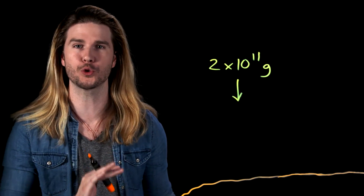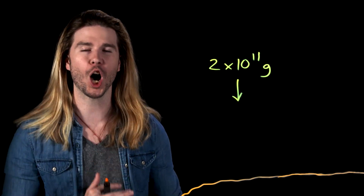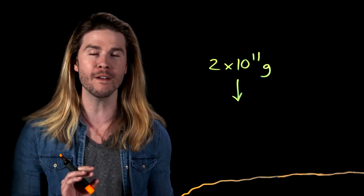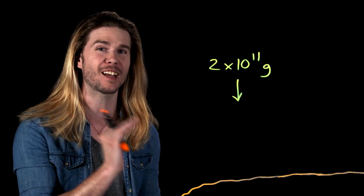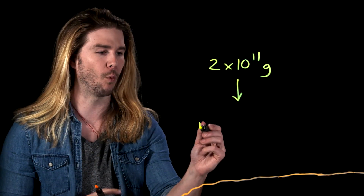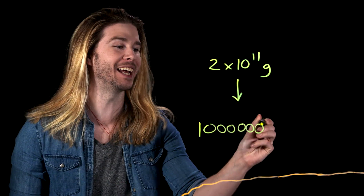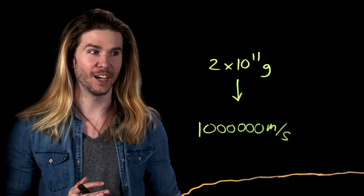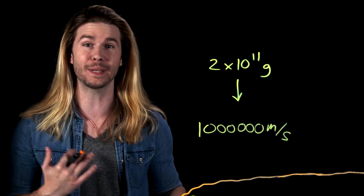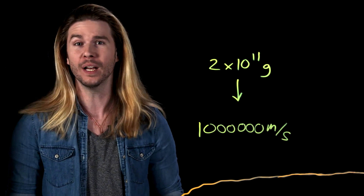Given their incredible densities and relatively tiny radii — neutron stars are just a few kilometers wide — they also have unimaginably large surface gravities. If you somehow found yourself standing on the surface of a neutron star, you would feel 200 billion times heavier, 200 billion g. If you could then somehow jump just one foot, about a third of a meter, into the air, when you hit the ground you would be traveling at one million meters per second. But you would never actually hit the ground, because the gravitational forces at your head and your feet would be different enough to pull you apart atom by atom and turn you into spaghetti.